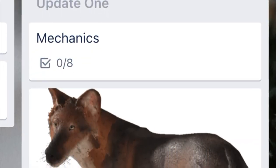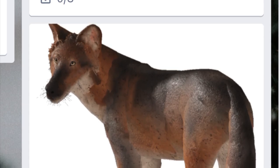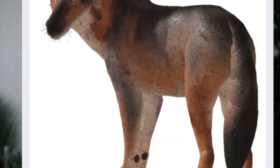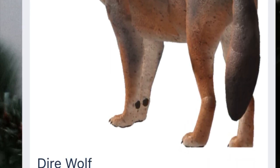In our next section, we have Update 1, which includes the Dire Wolf. The Dire Wolf is the Invo version of the game but will be getting new mechanics, such as being able to latch onto prey with its F attack, draining its stamina, and maybe a packing system. This is not confirmed, sadly, but I really hope it happens.